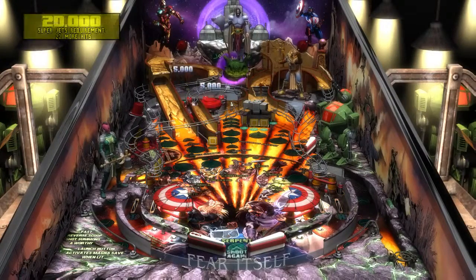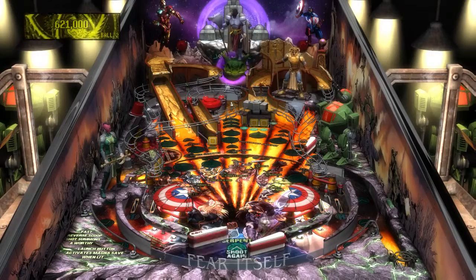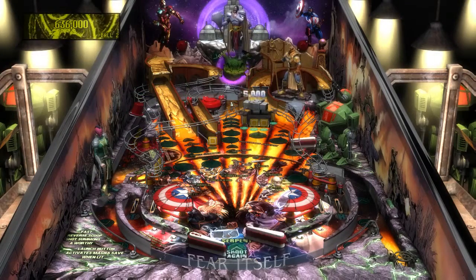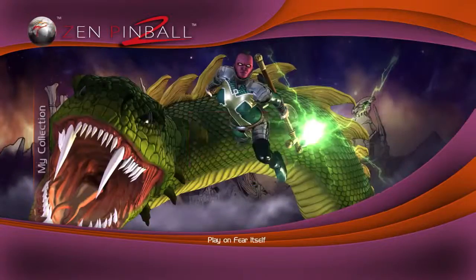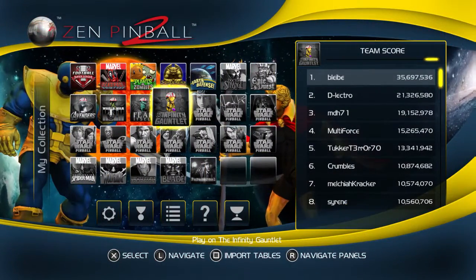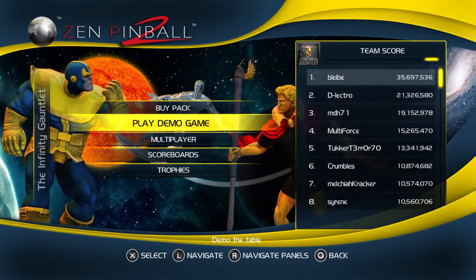The serpent's only strategy is slaughter and slaughter he shall, again and again. I think I'm going to end this table now and go to the next table — the last one. Last but not least, Infinity Gauntlet. Let's check it out.